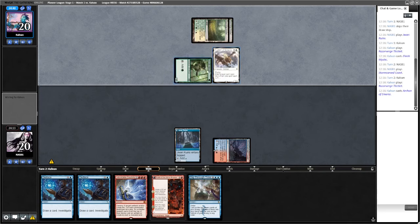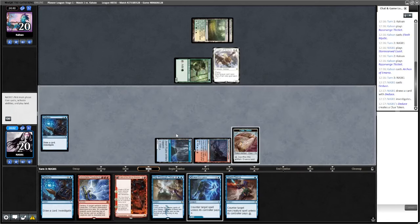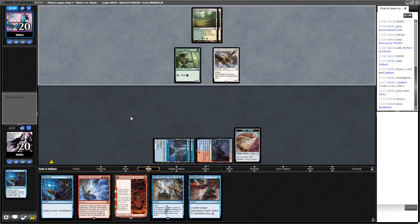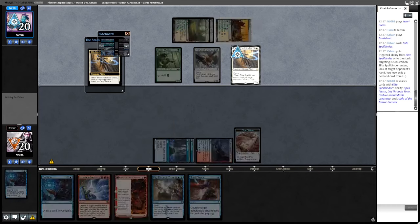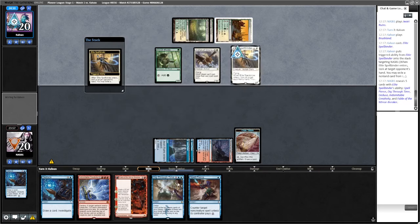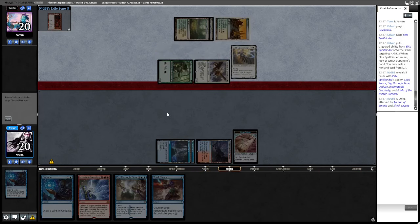Some of our spells are just pretty taxing. We can actually Creativity this turn but we won't into open mana. Opponent has Spellbinder - they're going to take the Creativity I would imagine. For the sideboard on this matchup it has gotten more popular but we've got three extra spot removals and two sweepers. They take the Fable. We don't actually have triple red so that's a good play.